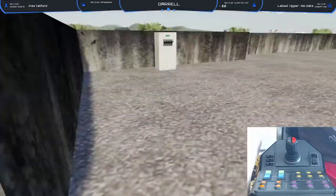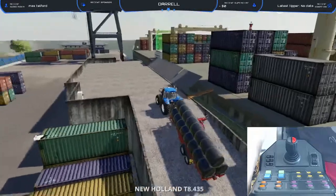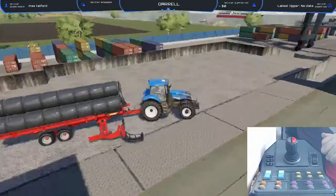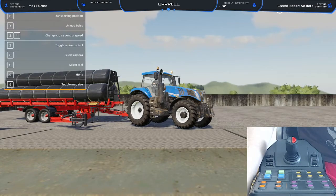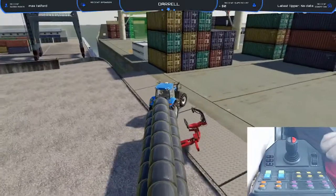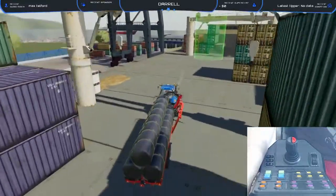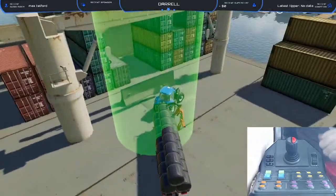You guys are probably thinking, why have I got the autoloader arm on the ground? Well, for some reason it thinks I want to unload. I've tried everything to get it back up but I can't. Actually, I can — I should just push the transporting position. Never mind, I'm being a bit thick. You guys have just gone, oh, awkward. You've just made that a bit awkward. Whoops.